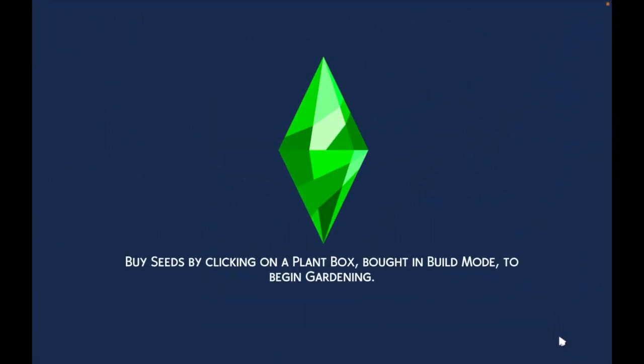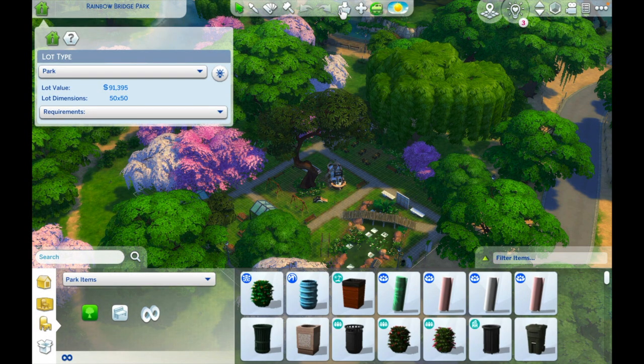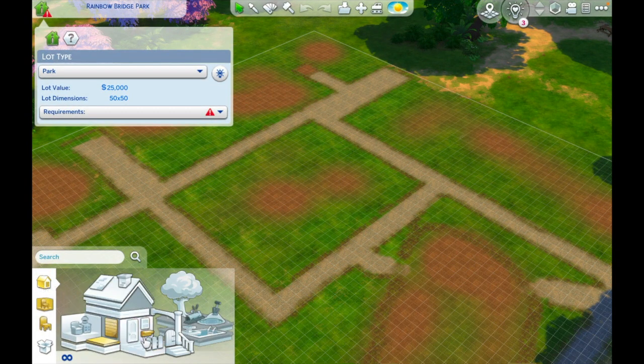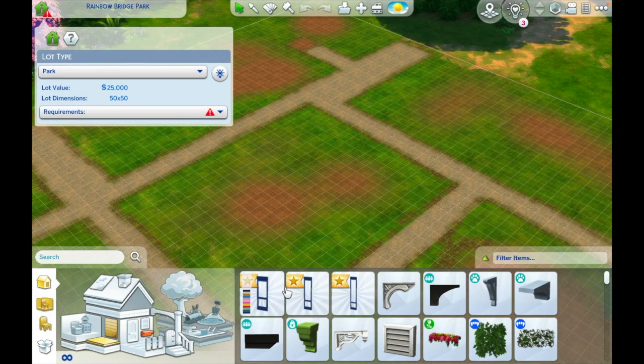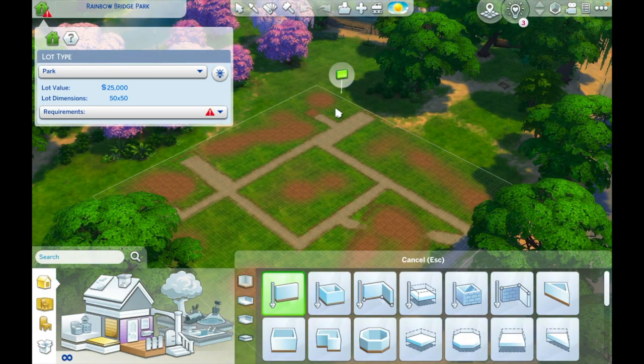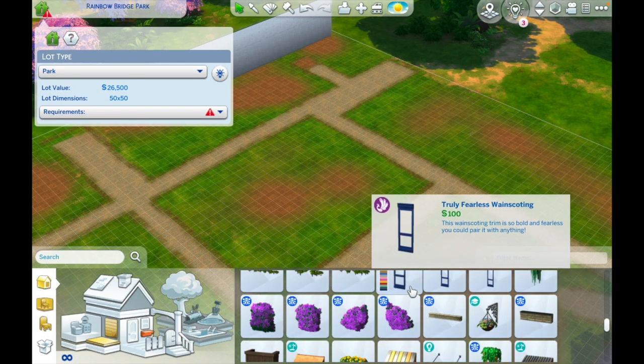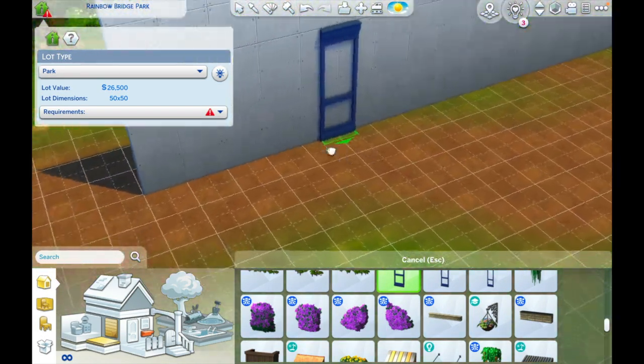I love the way the park here in Willow Creek looks. I love the lighting for that park — this is always what I test out new build and buy stuff on because it's just so pretty. Let's see what we've got. It looks like we have some new... are those windows? Were those windows? I don't even know what those were. Oh, here they are — there are only three of them.